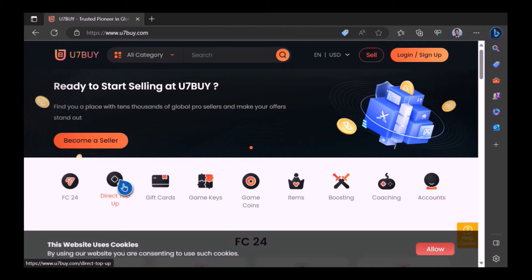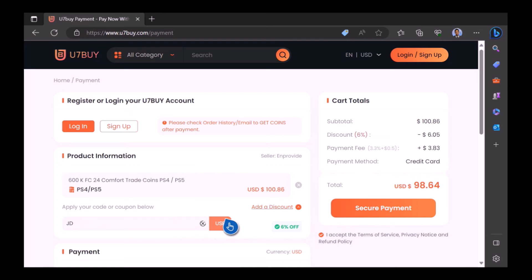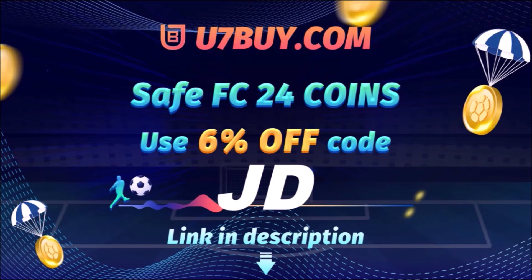Want to use icons like me? Of course you do. Well, check out Use Him and Buy. It's the only place JD Gaming uses to ever buy his FIFA coins. It's fast, cheap, and reliable. Make sure you use code JD for 6% off. Link in the description.